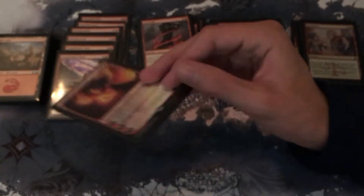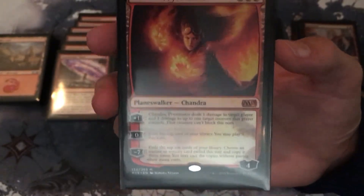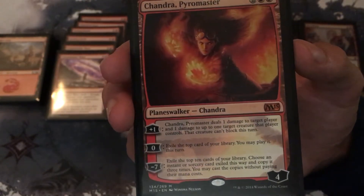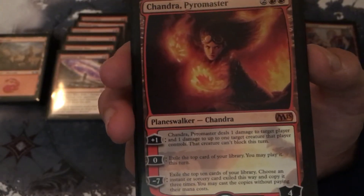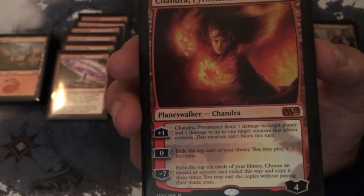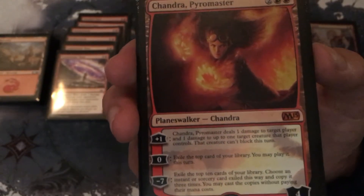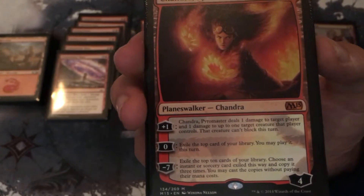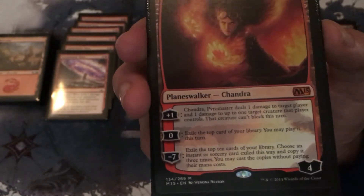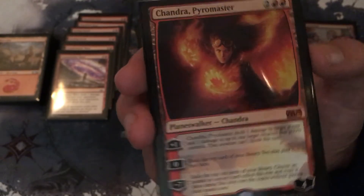Next I'll show you our sole planeswalker of the deck — it is Chandra, Pyromaster. It costs two and two red. The plus one deals one damage to target player and one damage to up to one target creature that player controls; that creature can't block this turn. The zero ability exiles the top card of your library and you may play it this turn. The minus seven exiles the top ten cards of your library — you choose an instant or sorcery card exiled this way, copy it three times, and you may cast the copies without paying their mana costs.